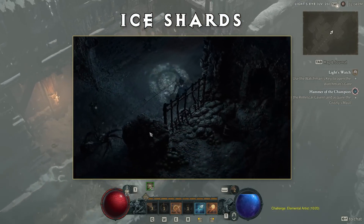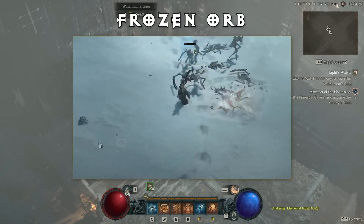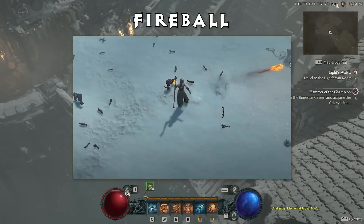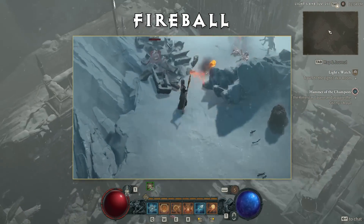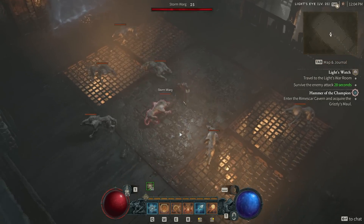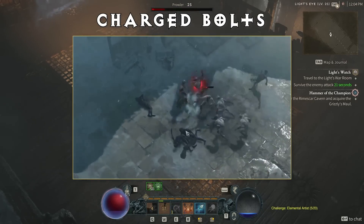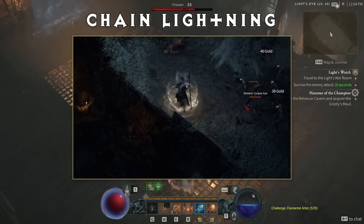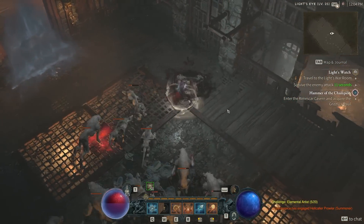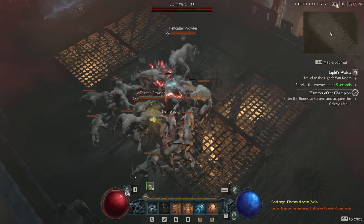Ice Shards launches five shards that deal 25% increased damage to frozen enemies, pairing great with freeze builds. Frozen Orb unleashes an orb that chills enemies for 34% while shooting out frozen projectiles. Fireball hurls an exploding ball of fire dealing massive AoE damage — my personal favorite, so satisfying to delete large packs of mobs. Incinerate channels a beam of fire whose damage ramps up the longer you channel. Charged Bolts releases five bolts of lightning that course erratically along the ground. Chain Lightning unleashes a stream that chains between nearby enemies up to four times. Any of these can be made to feel amazing once you get those legendary aspects rolling in.